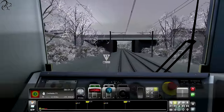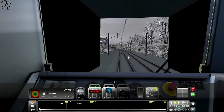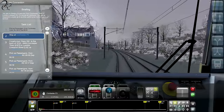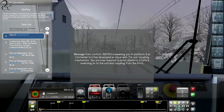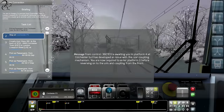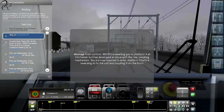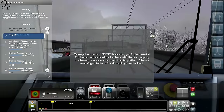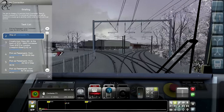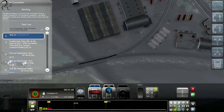30 mile an hour speed limit - let's get it on, although it's about to drop to 15, then go up to 45. I'm late. Right, stop at Colchester. I need to kill some speed. Message from control: a unit is awaiting in platform 4 but has developed an issue with the rear coupling mechanism. I'm now required to enter platform 3 before reversing onto the unit and coupling from the front. Ha! Well, don't make it easy, will you?